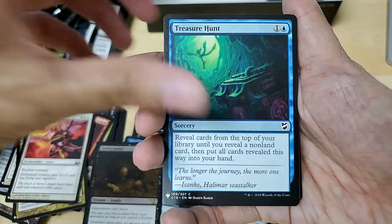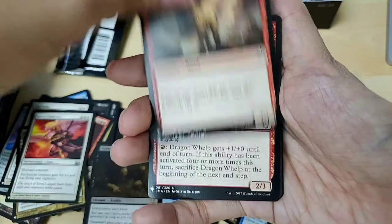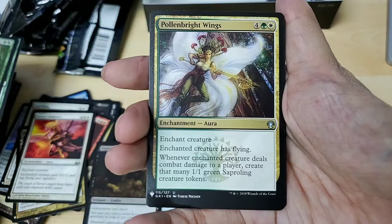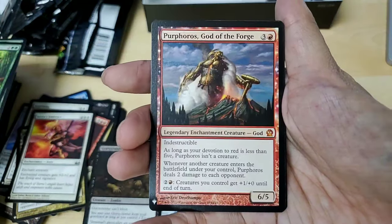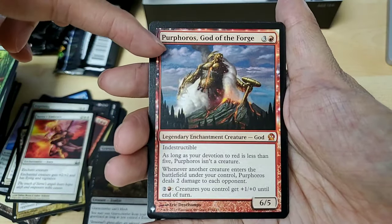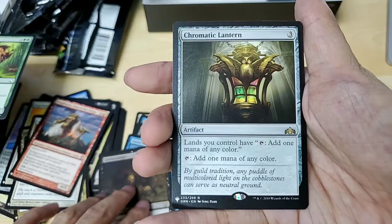Actually, coming from the Pokemon card world, I feel like people who play Magic — the audience is a lot more mature, so that's a lot of fun. God of the Forge — oh! I think this is a very nice mythic card from what I remember, right? It's $300 foil okay!